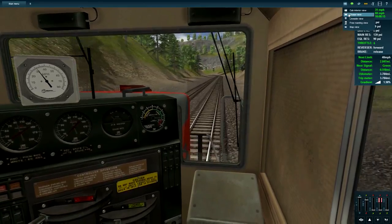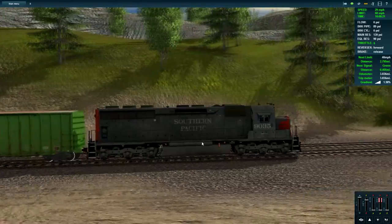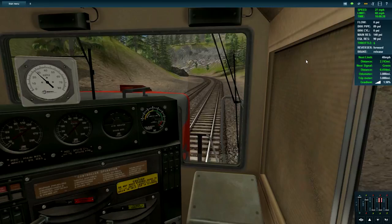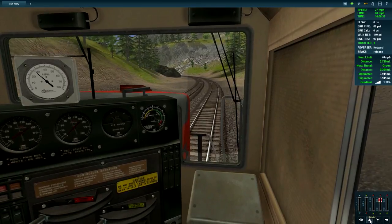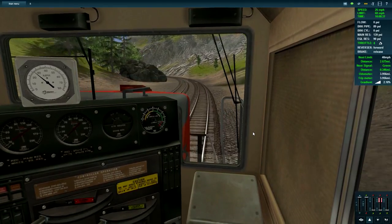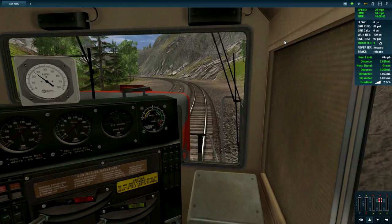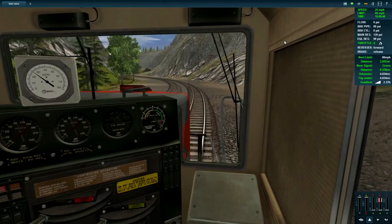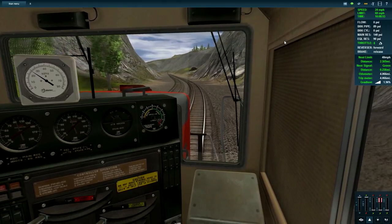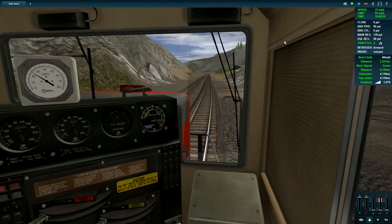Going to chase view - you can definitely see the grade from this side. We're losing momentum big time here. I'll turn on the sanders as well, those might be needed. We're definitely losing speed - look at this! I should have gotten more speed up. Oh please don't stall on me engine. The grade's decreasing now - going down to 1.6, and now it's going back up.